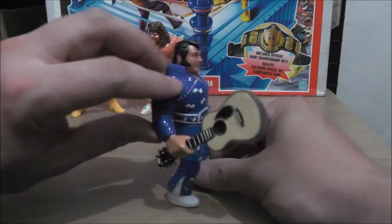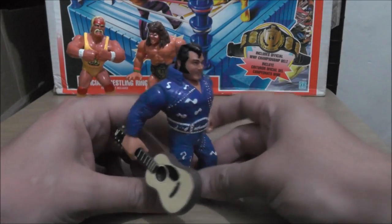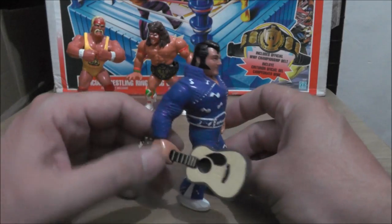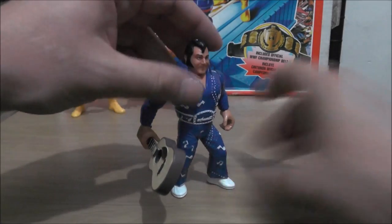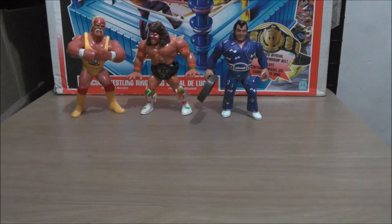We got Honky Tonk Man with Rattle and Roll. He comes with his guitar accessory. A lot of the figures that come with weapons — this is a typical action for those, making sense for them to be able to hit their opponents over the head with their accessory.